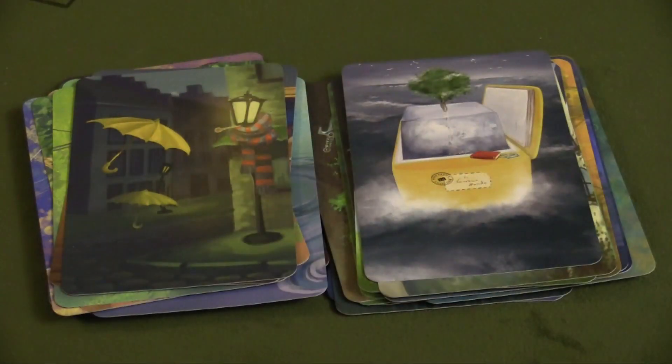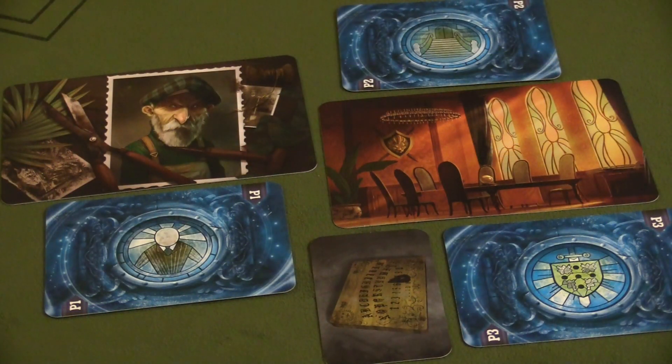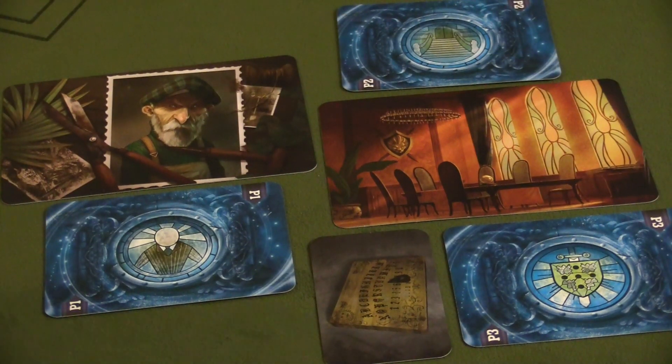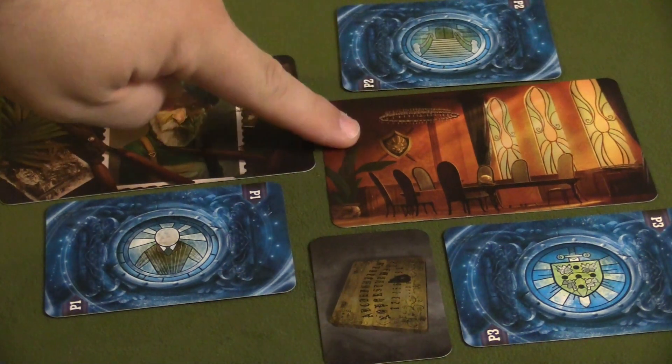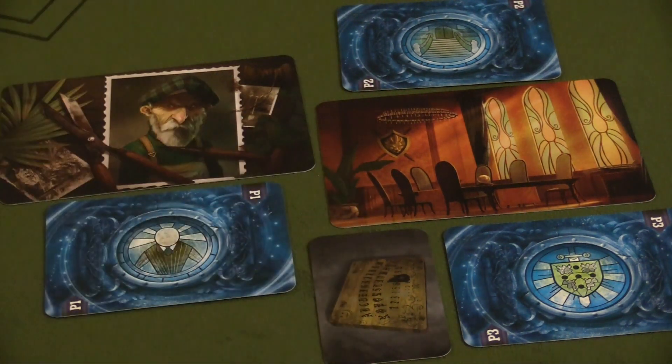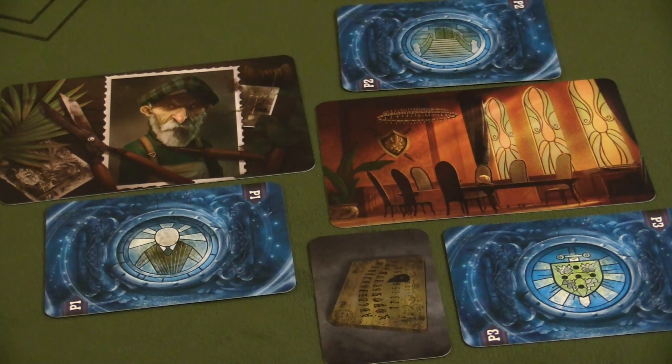That's 42 new vision cards. Then finally, if you got in on the first reproduction of Hidden Signs or afterwards, you're also going to get these promotional cards — a promotional character, promotional location, and a promotional object — and of course they all come with their ghost card equivalents.